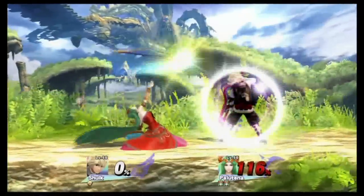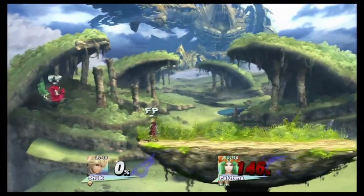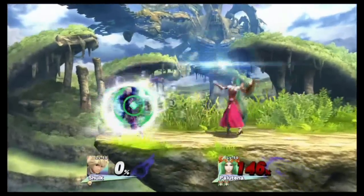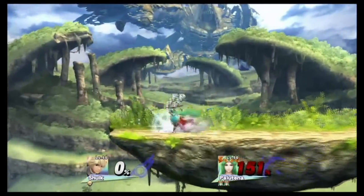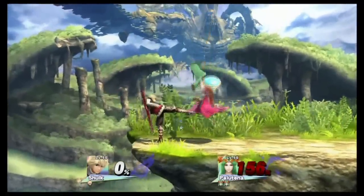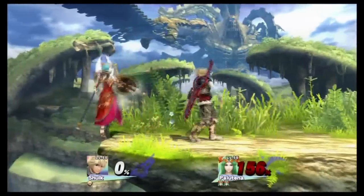Anyway, Palutena is pretty much on death's door as well. That isn't quite gonna kill, but the next one definitely will. Come on Shulk, a little more active persona or whatever — you need to get in the fight more, you're being too passive. He's not really countering much.